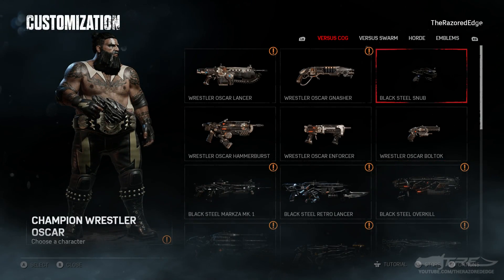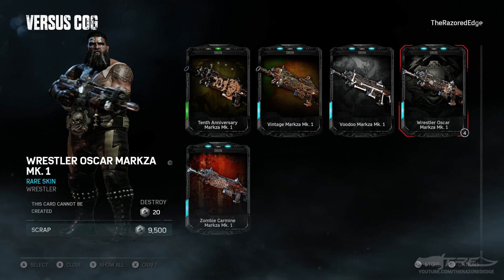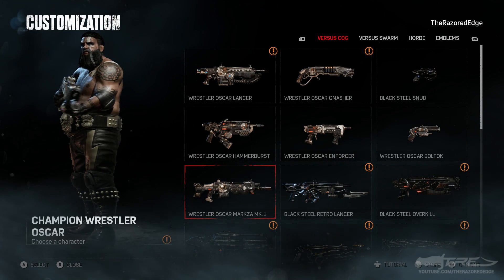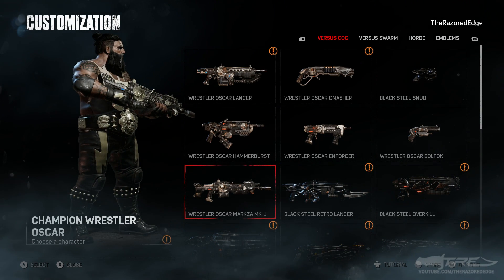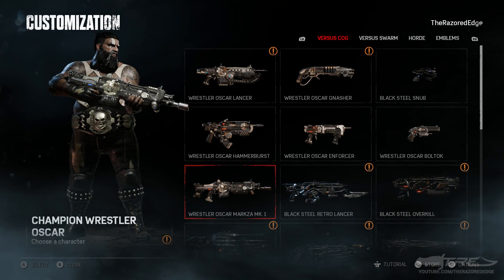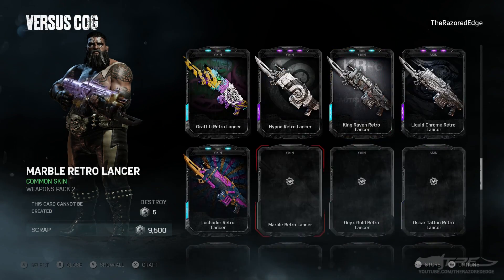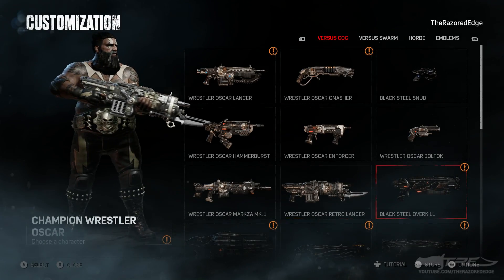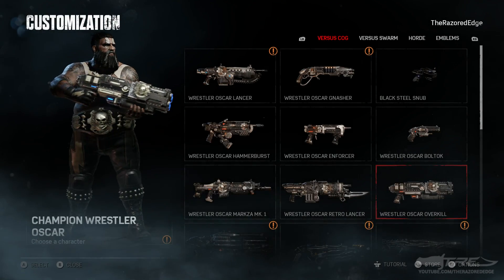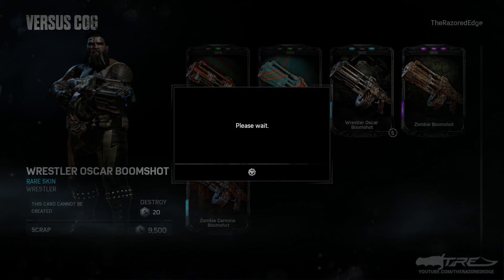I think the one takeaway is that the image appears to be laid onto the grooves of the gun. It'd be nice if it stuck out like it does on his belt — that's kind of the one negative, otherwise it looks really really nice. Going to the Retro Lancer — there you go. The only one I'm missing right now is the Snub. I'm seriously considering buying another set of 10 just to get it — I'm down for completing this set. There is the Wrestler Oscar Boom Shot — dude, look at that, it looks incredible!